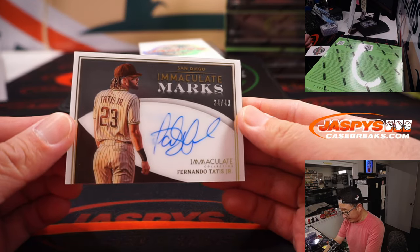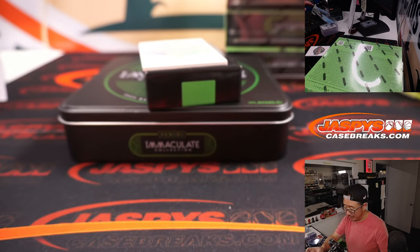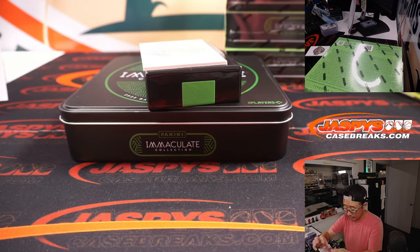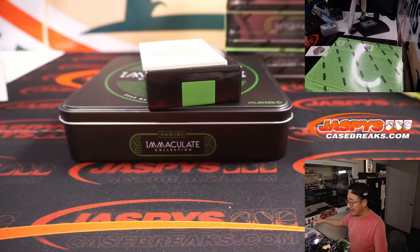And then we got Immaculate Marks — Fernando Tatis Jr. Not that immaculate — a little smudge there. 24 out of 49. But that will go to the Padres. Padres is a number block team, so that will go to Padres 4 — that's the X-Line.